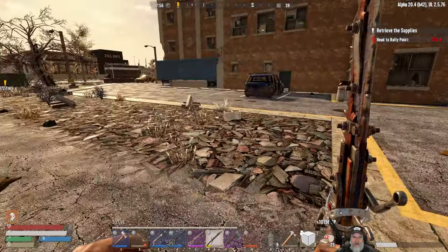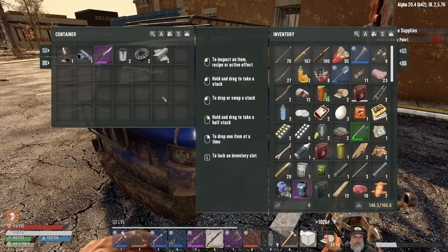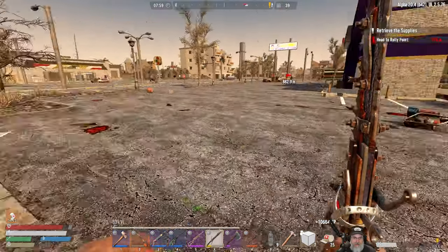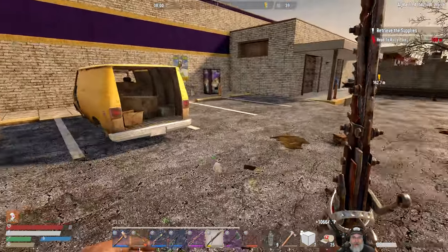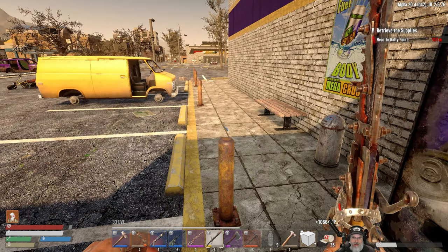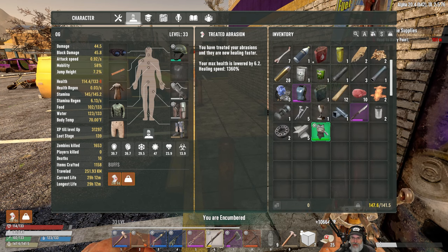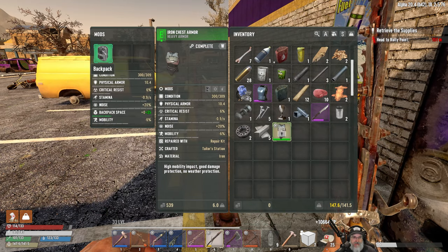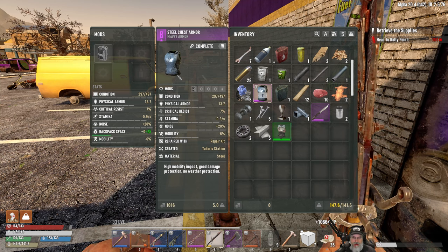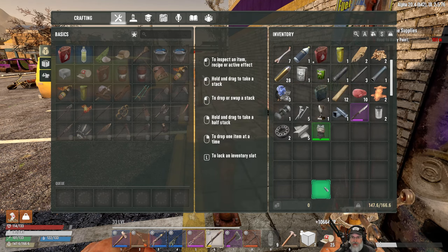That car doesn't look lootable — what about this one? It is! Pretty nice hunting knife, still not as good as what we've got though. That's an actual vending machine — actually no, I'm going to take it apart to get the steel from it. While we're at it, let's also swap out this chest armor because that is a huge upgrade. Yeah, this is way better — we'll wear that. Very cool.